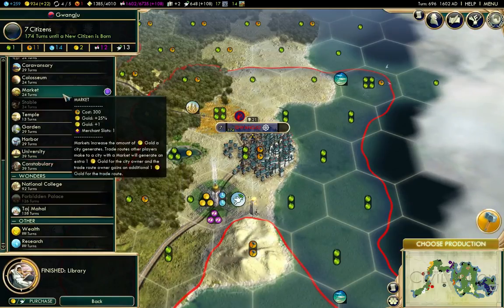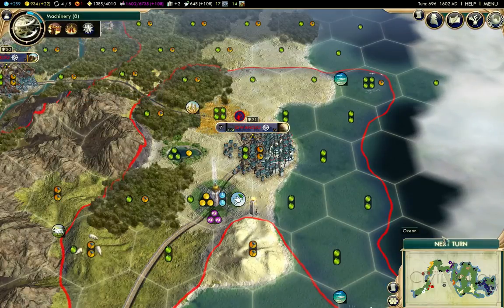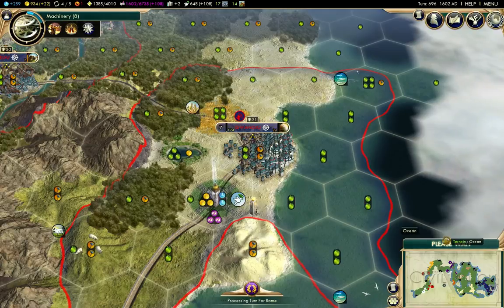Market does seem like a good idea, but Colosseum seems more important at the moment. Having a Colosseum in every city also unlocks a national wonder.